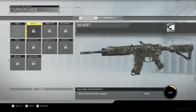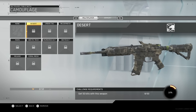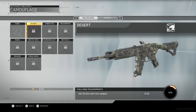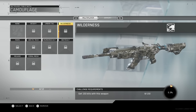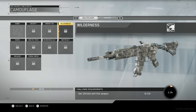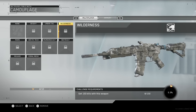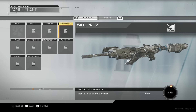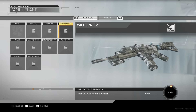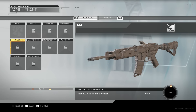The first thing you have to do is get 50 kills with a specific weapon to unlock the Desert camo. After that you unlock the Urban Tack camo at 100 kills. After this you unlock the Wilderness camo. I also want to mention I really like this new feature of moving your weapon around — it lets you inspect it a bit more, and no other game has implemented it quite like this. The next camo is the Mars camo, which is a basic reddish-grayish type camo.